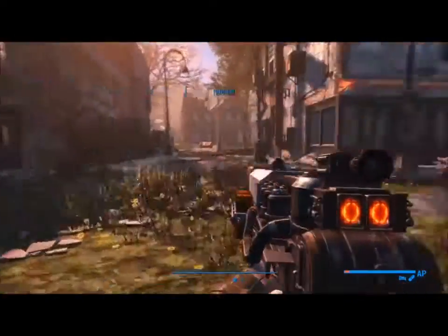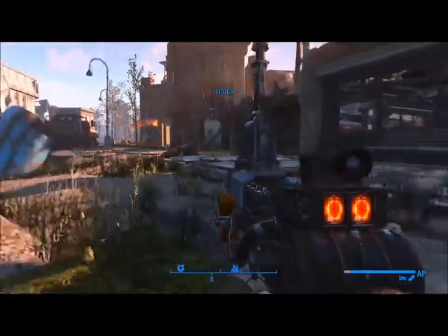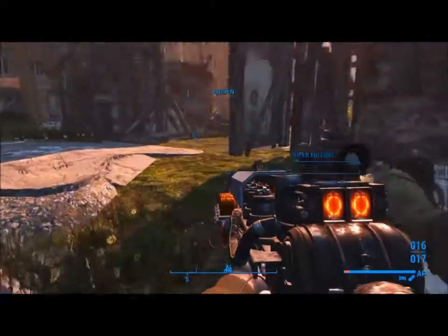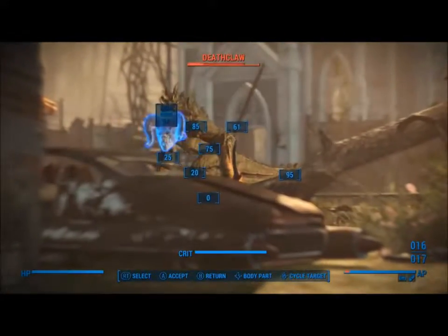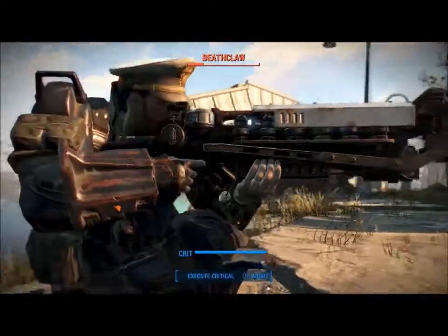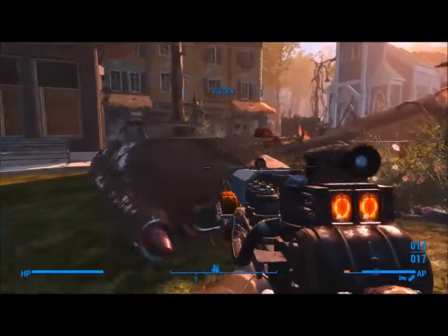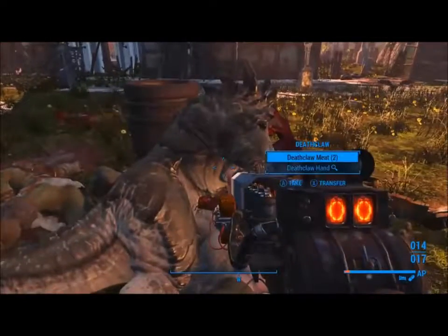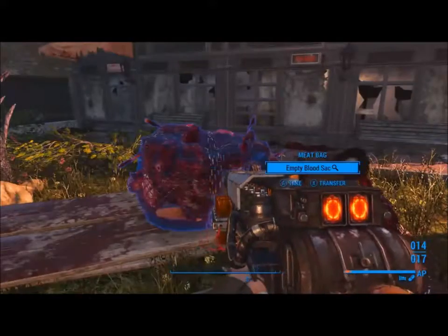I haven't been down here in a while — maybe my first playthrough or with Nick to get his tapes. I came down here to go to the police station and didn't explore too much. I realized there was a super mutant camp here, and the Deathclaws did most of the work for me — killed all the super mutants. I killed two Deathclaws and thought this was a great place to claim as my own settlement.